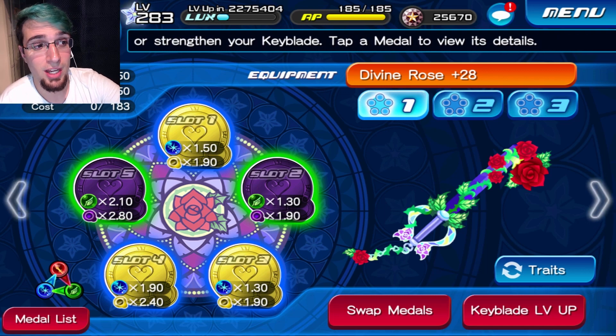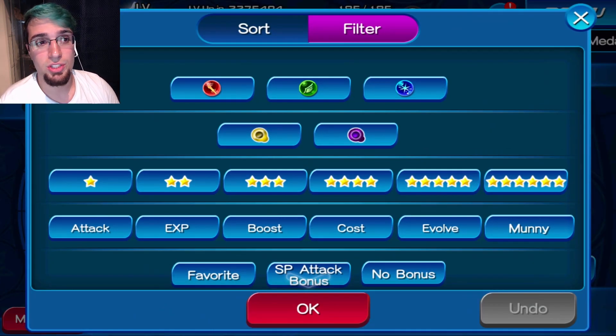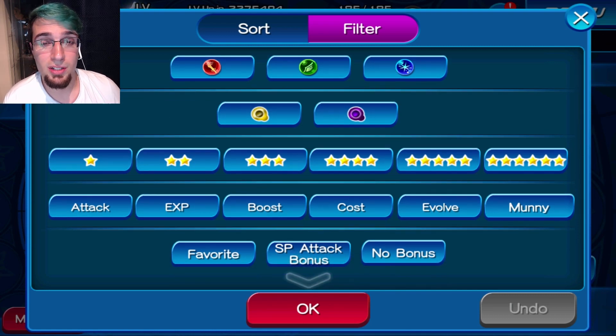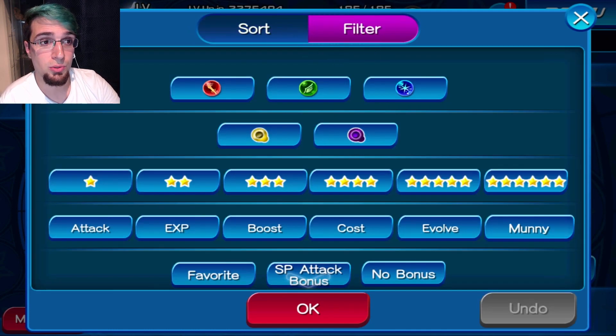It's a 3.0 if you level up the Divine Rose to plus 30. This is what I go through when I do high score challenges or events — I try to build it a certain way, starting from scratch. The first thing you want to do is highlight Special Attack, because that shows you each medal's guilt percentage. If you don't have a guilted medal, making top 5,000 in the high score challenge is going to be near impossible. You do need a guilted medal to actually make top 5,000, not just a bunch of percentage medals.